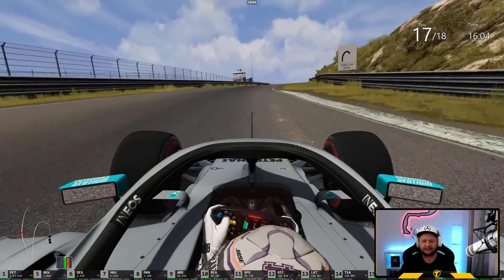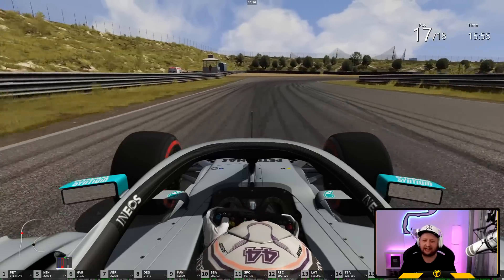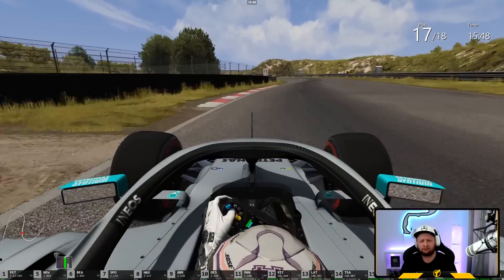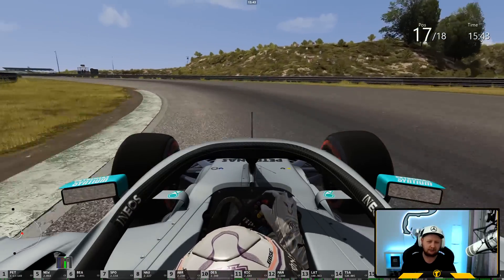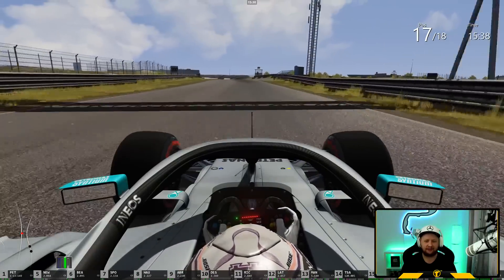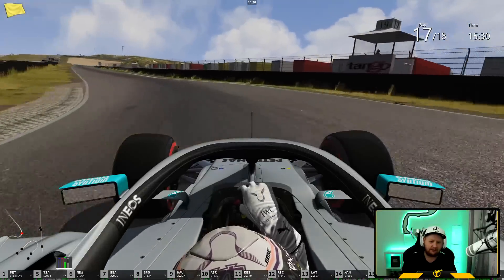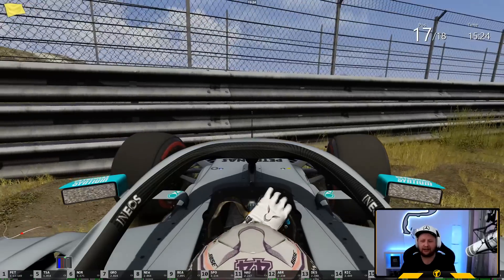Remember when we all thought France was going to be a horrible race? Well, it was. But there was no shortage of overtaking - the problem with France was we thought it was going to be absolutely horrendous for cars to follow each other, but from what I remember France was too easy to overtake because the DRS zones were so long. We shall see how it unfolds here at Zandvoort when it eventually gets underway. Yellow flag again at this sector - someone is having an absolute nightmare.